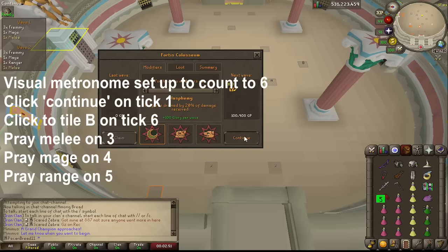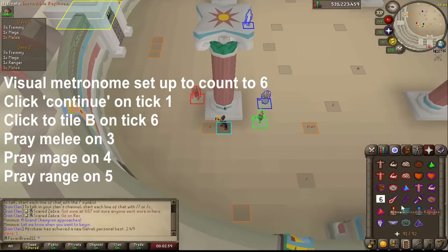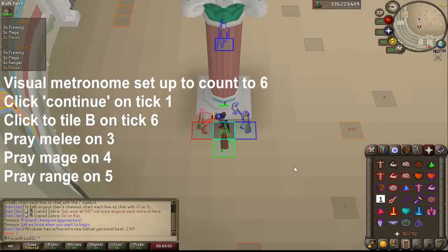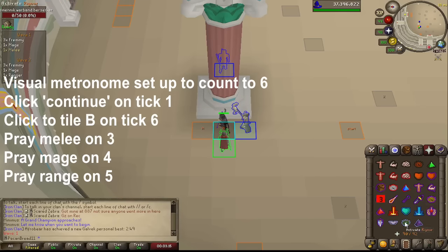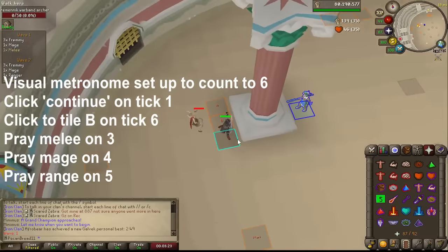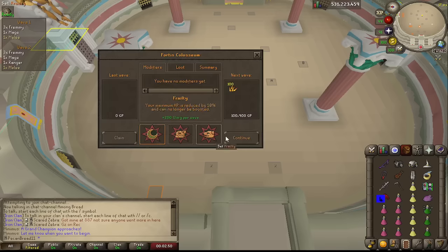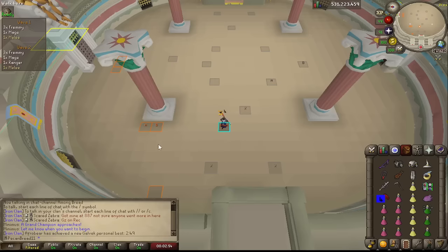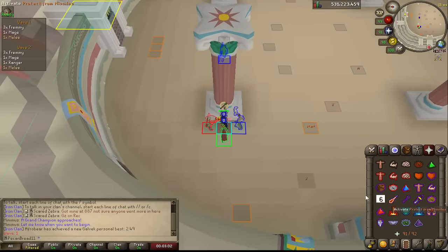The benefit of using a visual metronome is that you can set it to a six-tick cycle, and the Fremenniks that spawn will always attack on a fixed six-tick cycle depending on when the wave starts. Even if you run around or hide behind pillars, they will always attack on the same three ticks in a six-tick cycle. You can color the ticks — one red, one blue, one green — to show the tick you need to pray against each Fremennik. In harder waves you'll be focused on monsters, but when you get more comfortable you can use these ticks to know exactly when to flick the Fremennik.